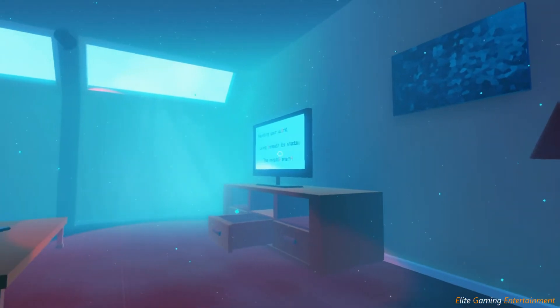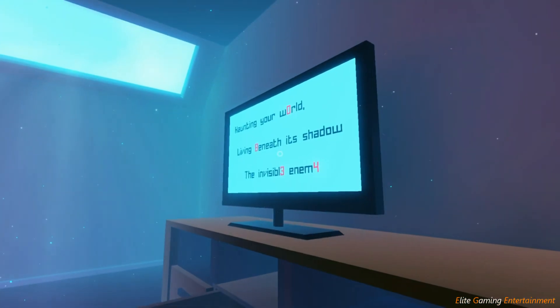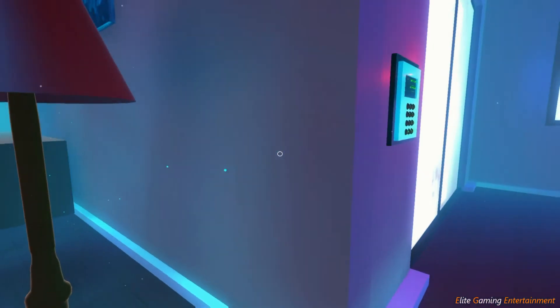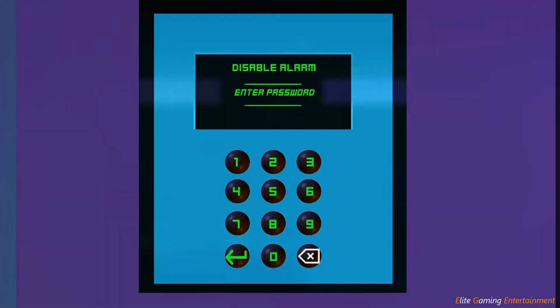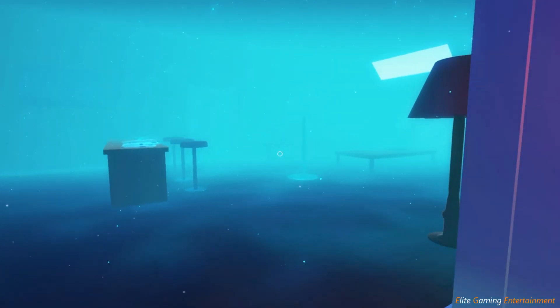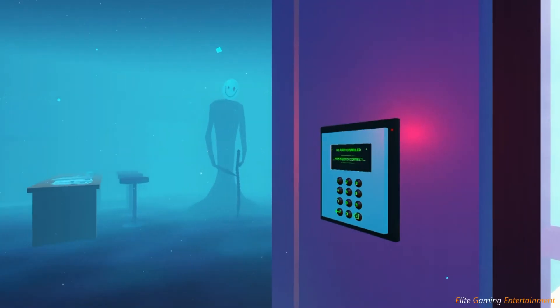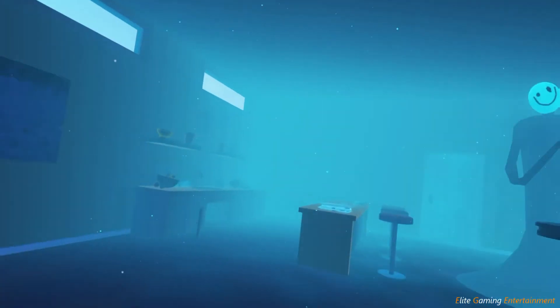The password is 0834, if you just wanted to skip ahead. As you can see the red ones show 0834. Walk up to the pin pad, insert the password 0834, and press the arrow key to confirm — it will say 'alarm disabled.' Back out of this, then open the door to leave the level. A cutscene will take over and lead us to the next chapter where you'll see the enemy — we are going to be having a boss fight with him not too far from here.